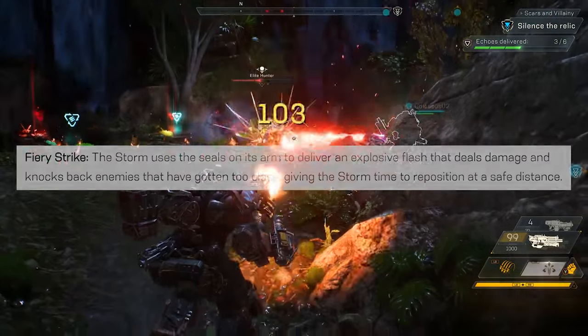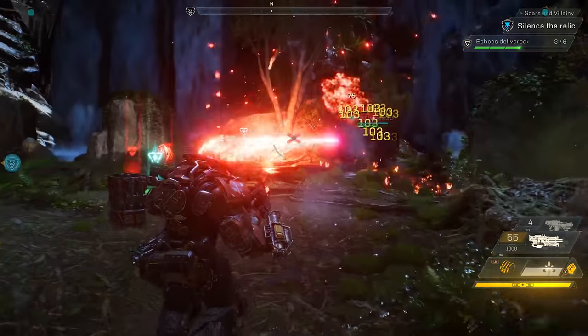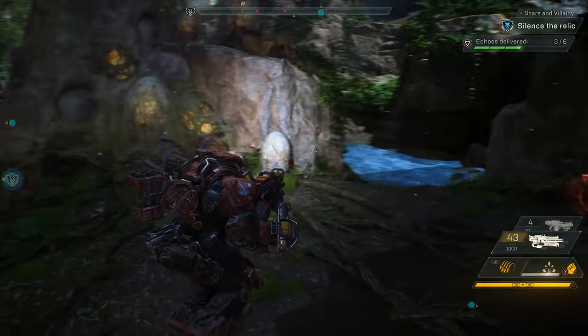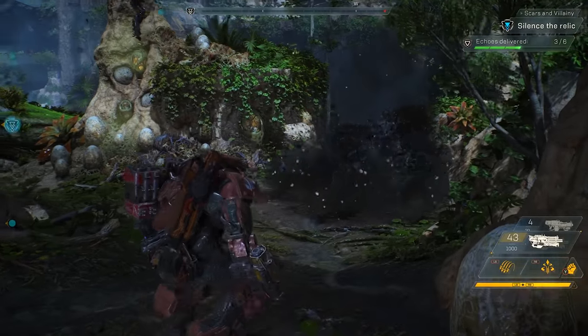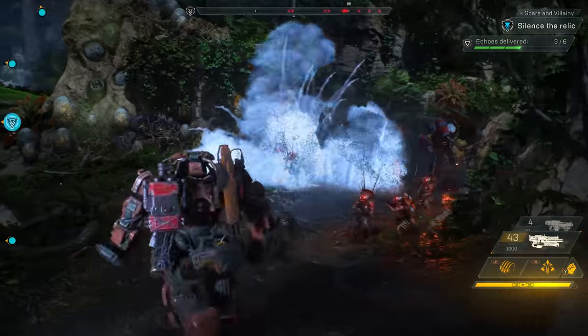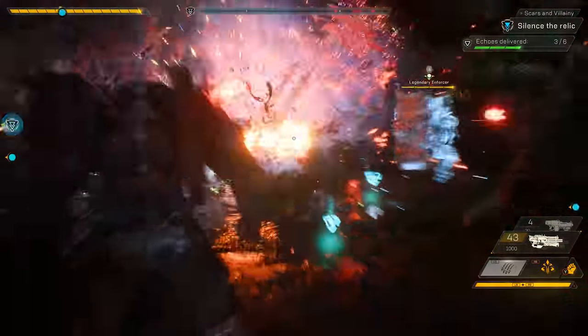Admittedly, I'm a little disappointed that the Storm is the only Javelin without some sort of physical weapon as its melee ability. The Ranger has its mace, the Colossus has its fist and shield for shield bashing, and the Interceptor now has its dual daggers. However, this does make sense in the long run for the Storm. As the Storm is the squishiest of the Javelins and is often meant to keep a distance with its glass cannon persona, I can understand a knockback melee.